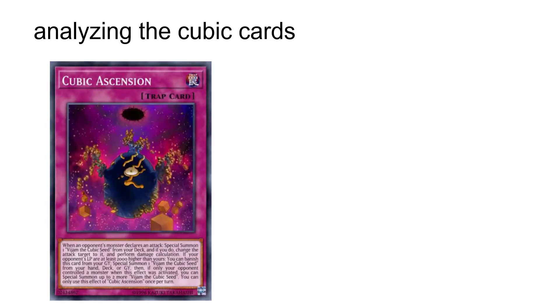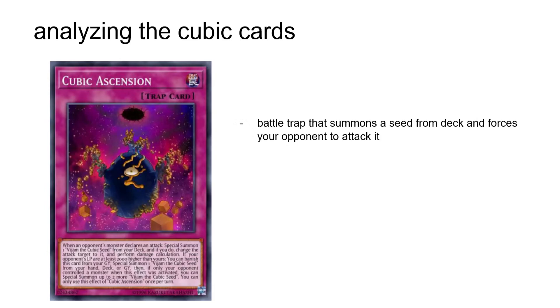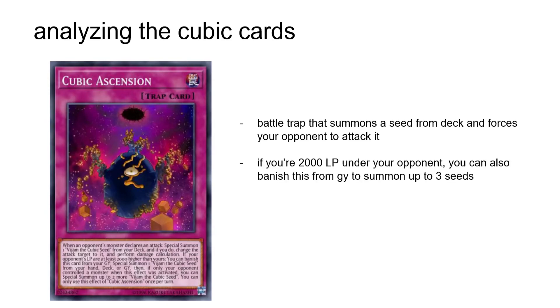Cubic Ascension is a battle trap that summons a Vjam from deck, makes your opponent attack it instead of whatever their original attack target was — and we all know how that can end for them. It can also banish itself from your graveyard if you have 2000 fewer life points than your opponent, to summon up to three Vjams from hand, deck, or graveyard. Ascension is neat if you play a certain skill that gives you more than one Vjam to play with, but probably not worth playing otherwise.